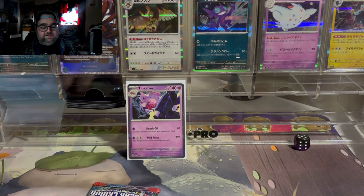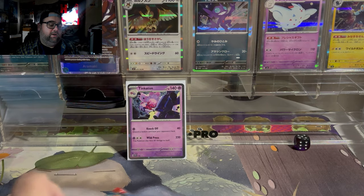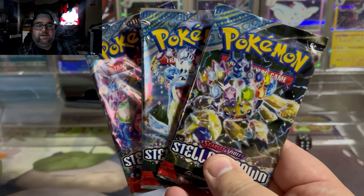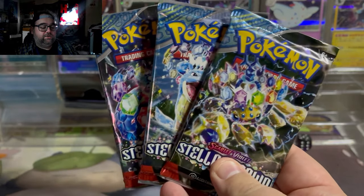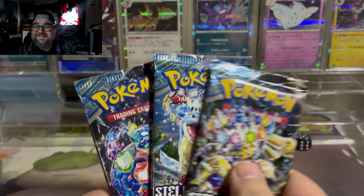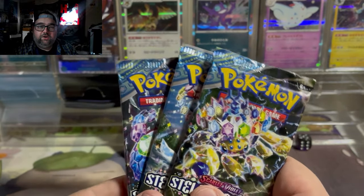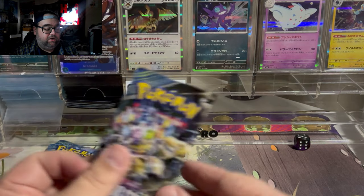You get three booster packs, and this set features a lot of great stuff. It features brand new SIRs, brand new IRs, including the two promos of Squirtle and Bulbasaur, and a lot of great EXs and trainer cards. Some of the popular Pokemon in this set include Lapras and Cinderace. There's also a Hydrapple, a Terapagos, a Galvantula, as well as some beautiful trainers such as Lacy — and Lacy SIR is my current chase card.